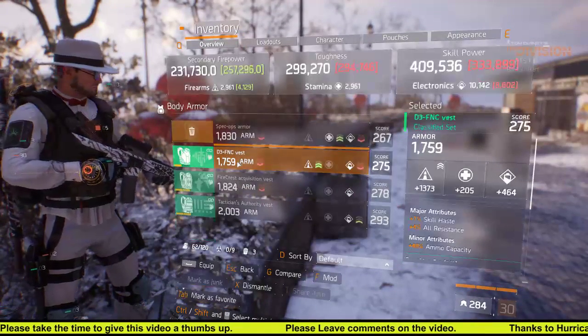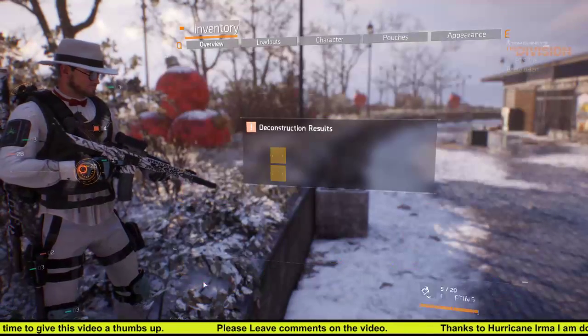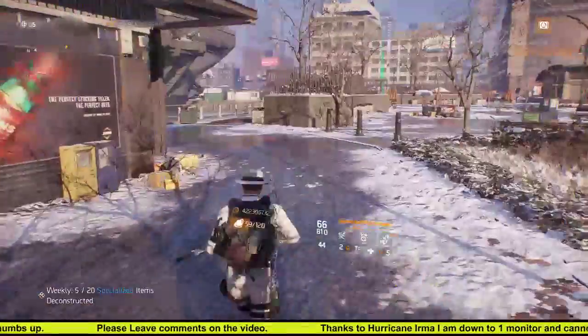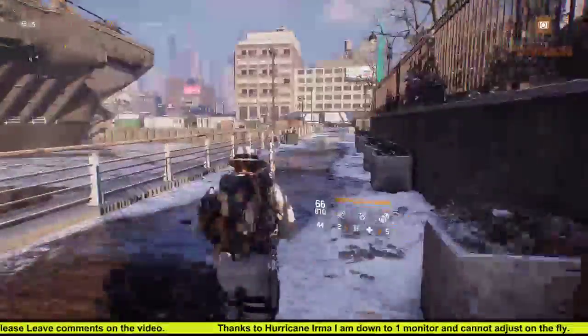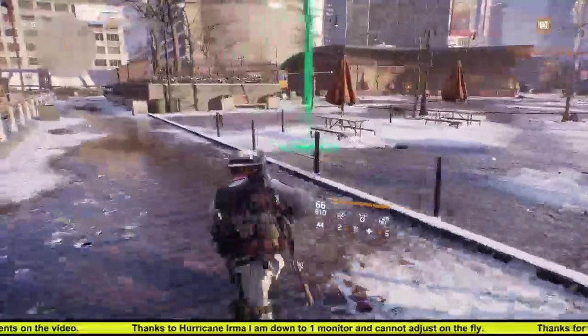It was a piece of junk chest piece. It's a piece of junk — I'm sure it probably has its uses. But with there being so many classified gear sets out now, it's kind of pointless to worry about a yellow item, or purple or blues or greens or whatever. If it's not a classified gear set, I mean, what's the point of having it, right?